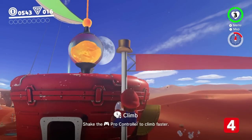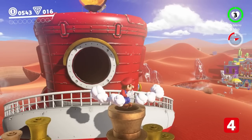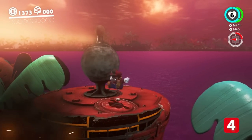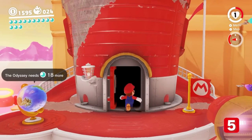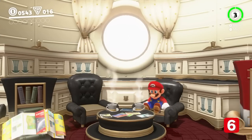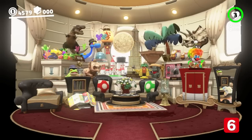Mario doesn't have to use the door to get inside the Odyssey — he can also use the hatch on top or the pipe at back, except when it's busted. Mario can heal himself simply by going inside. If Mario sits on a chair, Cappy will sit on the other. And if you stand on the bed, he'll go to sleep, although to be fair, Mario can sleep almost anywhere.